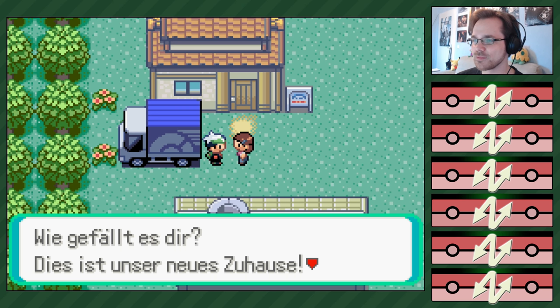Da ist ein trauriges Gesicht! Also ich erkenne da eher so einen wütenden Troll. Stimmt, da – siehst du das? So ein Punkt, dann so eine umgedrehte Klammer und dann noch ein Punkt. Das sind die Punkte da oben. Die Bäume sind sehr... das könnte auch ein kleines Knilz irgendwo im Baum sein, das traurig guckt. Ja, vielleicht sind das alles Knilze.